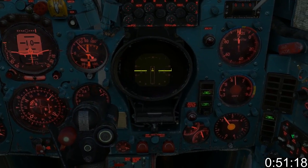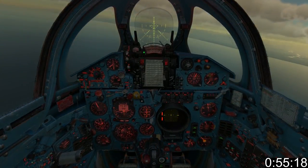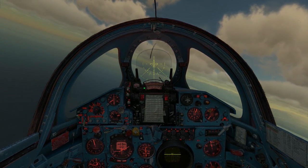Chase the target down, keeping it in the center of your radar. When the red bars appear, you are in range. Wait till the missile brackets are 5 degrees off the target, then fire your missile and make the bugger swim home.